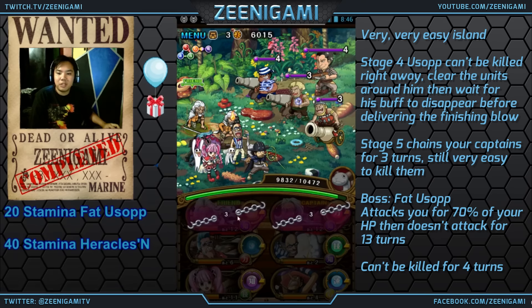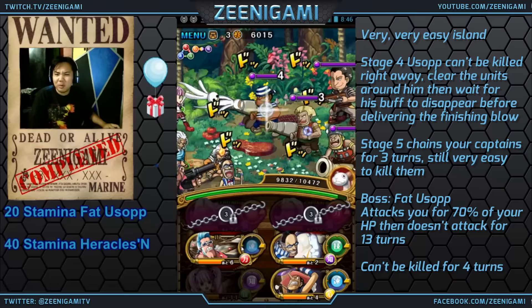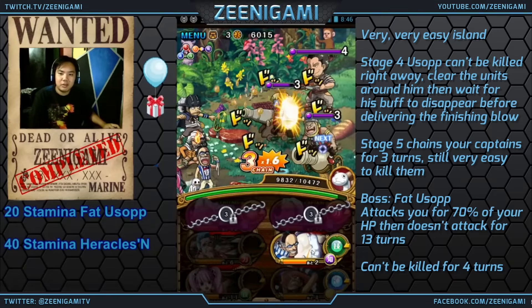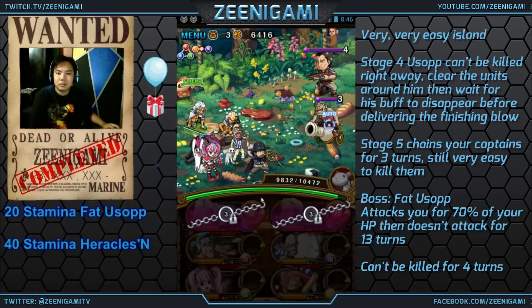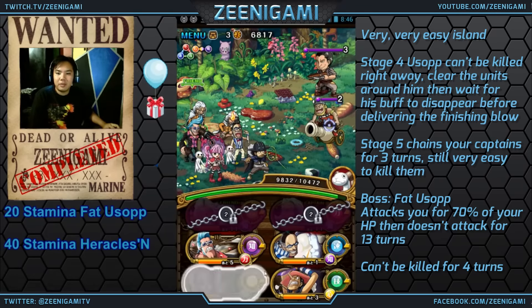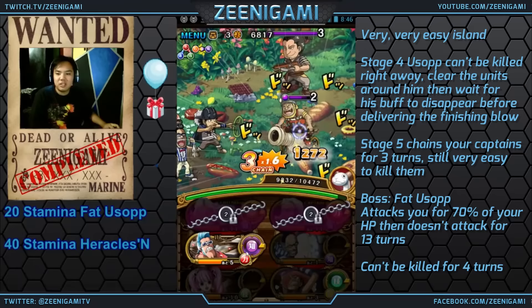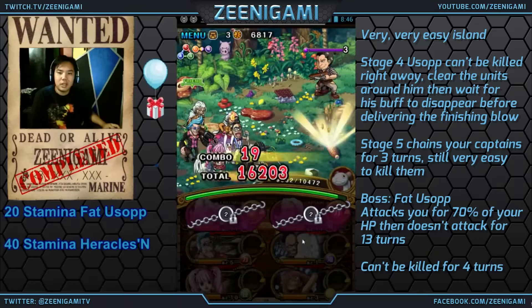Stage five does a preemptive lock of both your captains for three turns. Normally that's a little dangerous, but these guys are such low health I can still take them out with just a couple attacks. While you're here, you might as well not rush past the stage. If you do clear the stage early, you're still not going to be in trouble — you might as well take all three turns even if you can't clear the stage early.